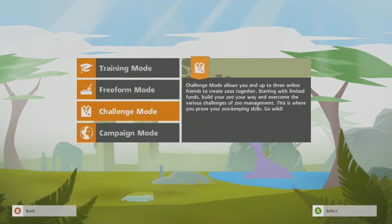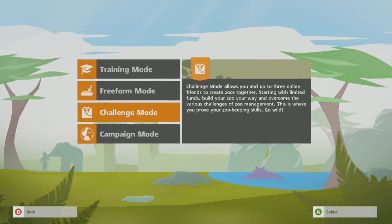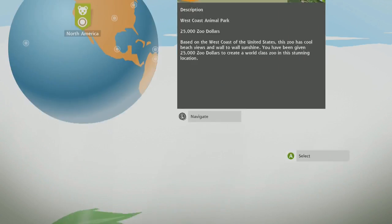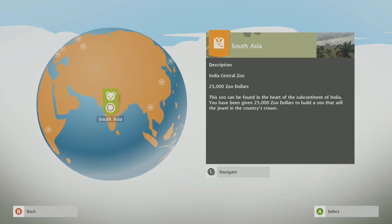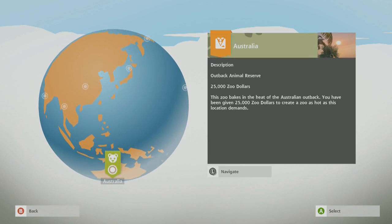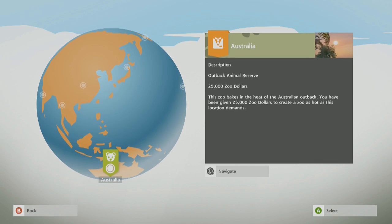Obviously complete — well, carry on working on once the campaign is finished. So freefall mode, there is no money object, so challenge mode is probably the one I want to go for. Basically start with limited funds, build your zoo your own way, and overcome the various challenges of zoo management. So let's give this a go. It looks like I can start anywhere in the world for this.